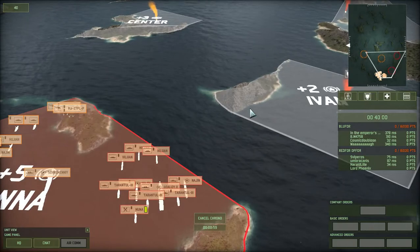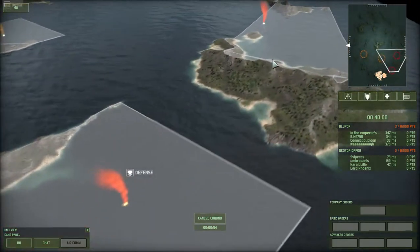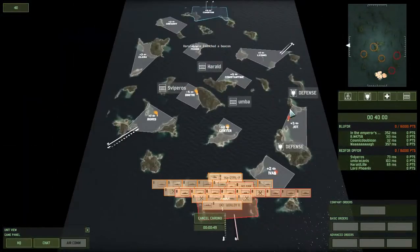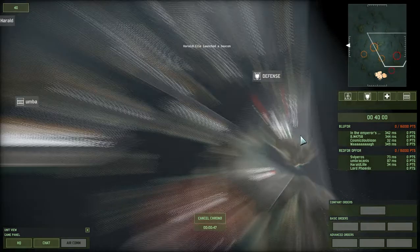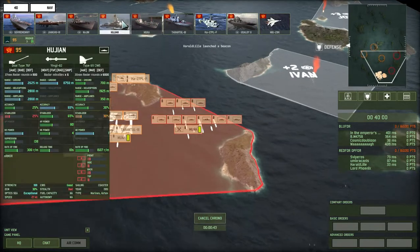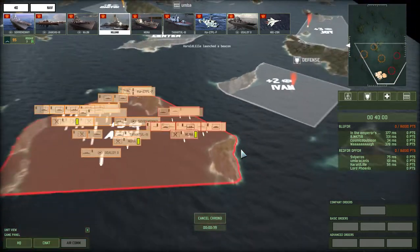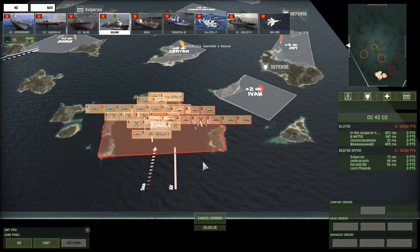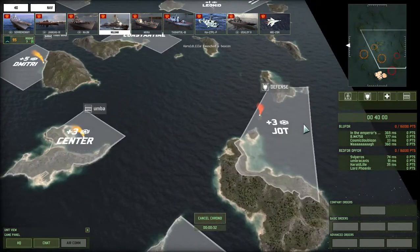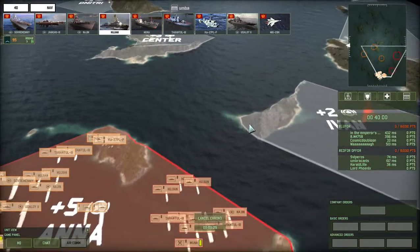Maybe if I park it just behind here it's less likely to get spotted. I hope they're wise enough to sail round features, because I'm just going to crash them all immediately. I'm actually heading quite close to an area where you bring on troops, so their planes are going to fly right into me. I don't think I have much which can deal with that. So our sea and air comes on here, and these side bits can bring on sea and air as well by the looks of it.